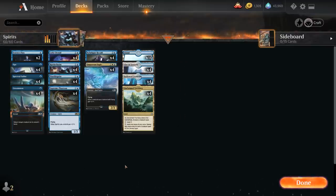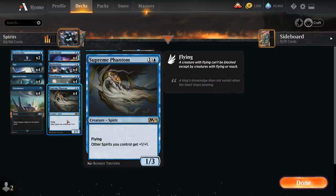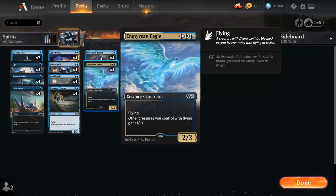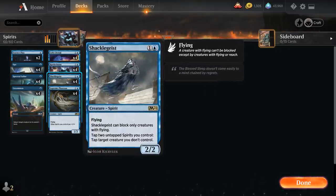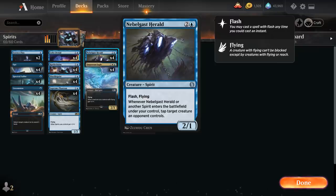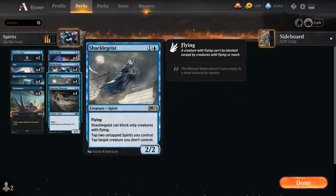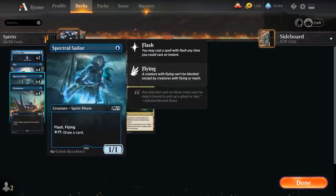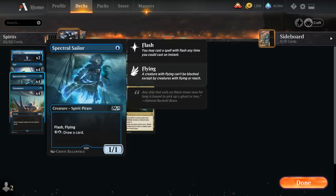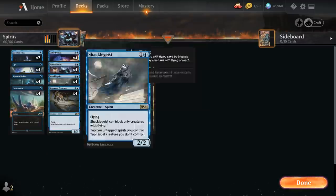Taking a look at the rest of the deck: we've got the full playset of Supreme Phantom, a 2-mana 1/3 with Flying giving other Spirits we control +1/+1 — a nice cheap lord. At three mana, Empyrean Eagle gives other creatures we control with Flying +1/+1, another anthem effect. Shackle Geist from M21 is a 2-mana 2/2 Spirit with Flying that can tap two untapped Spirits to tap target creature we don't control — alongside Nebelgast Herald, this makes it very difficult for the opponent to attack or block. And finally Spectral Sailor, a great 1-mana Spirit with Flash and Flying, with a 4-mana card draw ability as a useful mana sink.